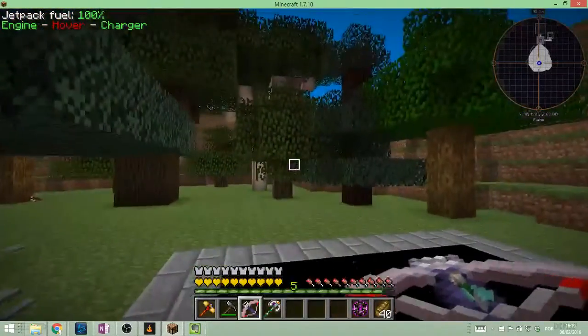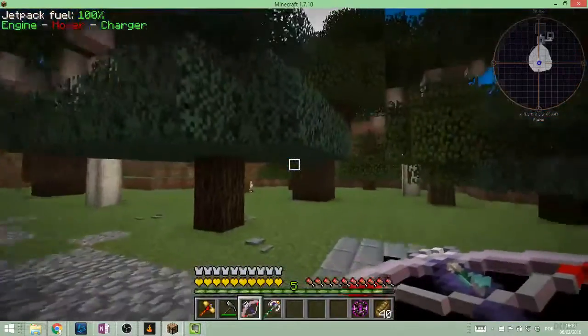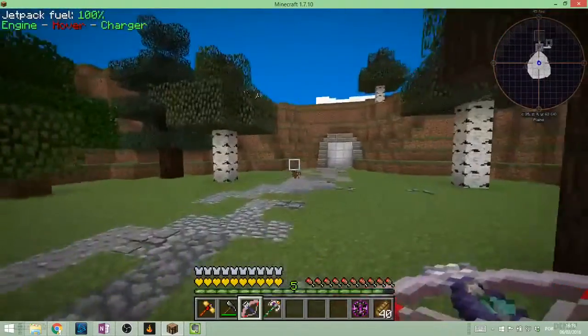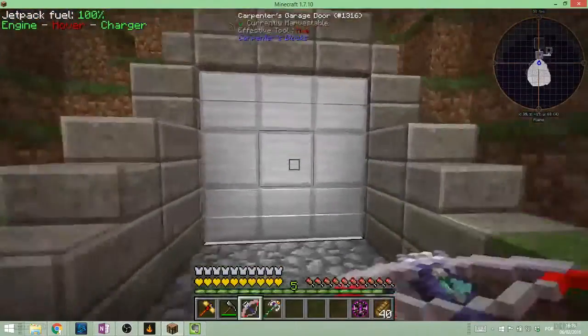Kinda wanna show you around the place. Looks really cool, doesn't it? Blue sky and clouds and there's trees all over the place. Rabbits, birds, you know, all that stuff — they are chirping and singing. So let's go around and see what we have to offer.